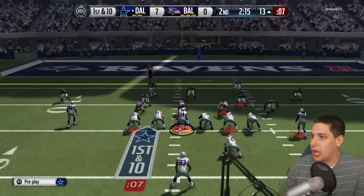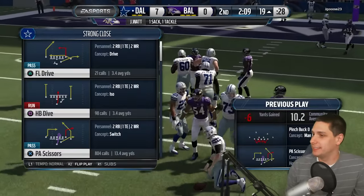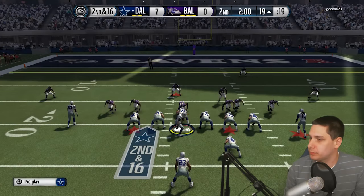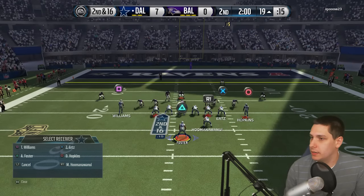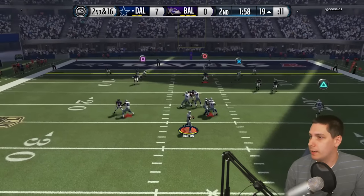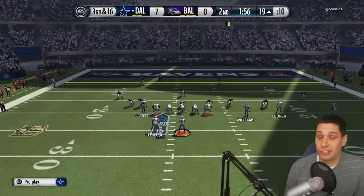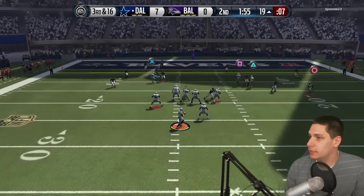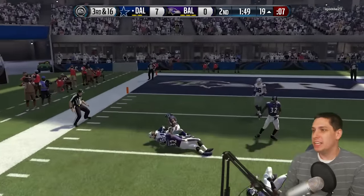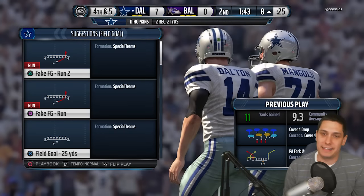Got to try and pass — he brought some heat on me that time and got through. We took a sack there on first down, but I'm not overly concerned. Hopefully we can still make something happen. Nearly got that one in there — third and 16, we're still okay. Got to try and throw here to pick this one up. We're not going to find anybody so we go underneath, just setting up the easy field goal and running a little bit of clock. Not a bad drive, we do only pick up three though.